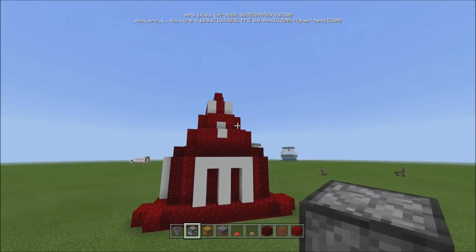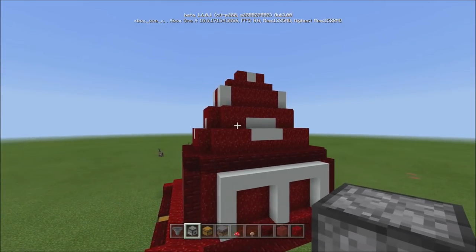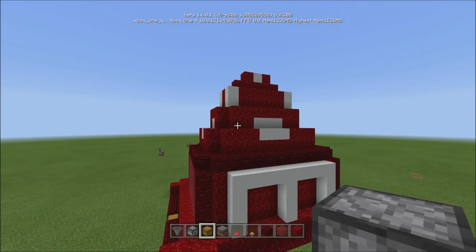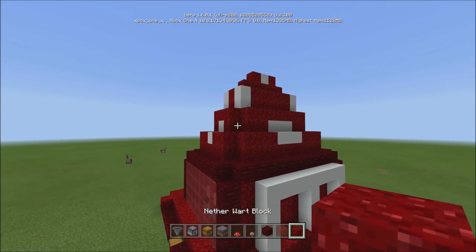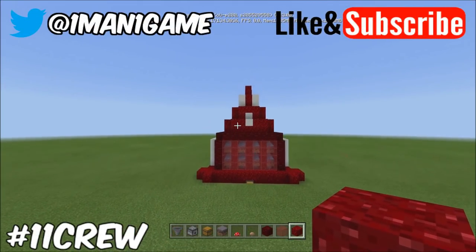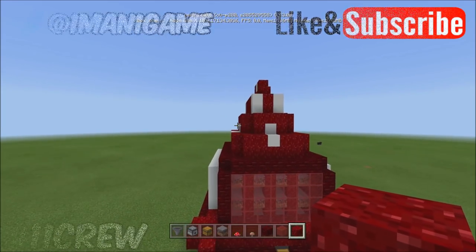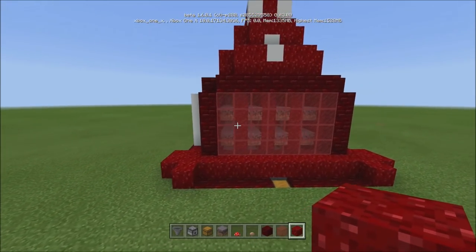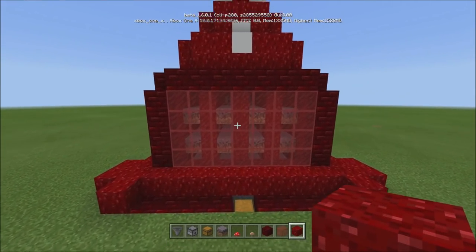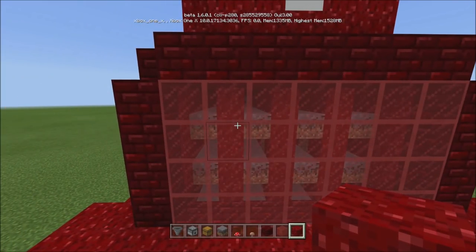I think it looks pretty darn cool. I tried to make it look like a mushroom on top, and I didn't want to use regular red — I thought the nether wart block kind of gave it a really cool texture, so that's the one I went with. You can do whatever you want, it's entirely up to you. You don't have to build this, but as always the redstone is what's important, and keep in mind this is expandable as you need it to be.